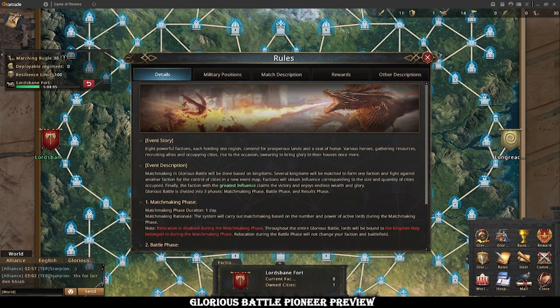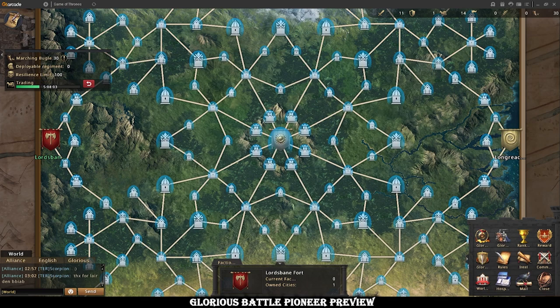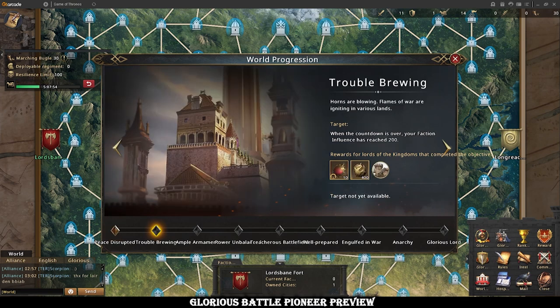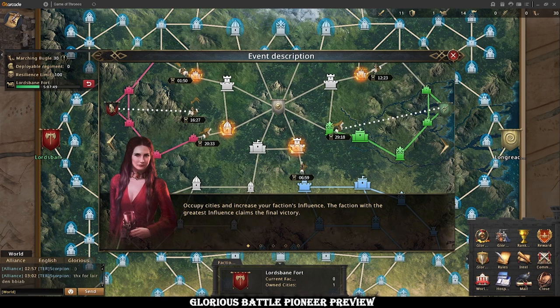The specifics of how that works is still somewhat alien to me — we haven't experienced it yet. You can see at the bottom right there are like 12 tabs. There are so many different pieces of information, so many things to read, so many new specifics. In the event description you can see a bit better how it's going to work — it's explained very simply. The faction of the greatest influence claims the final victory, and you can see how the progression across buildings will work when those bubbles drop.